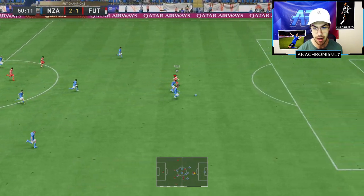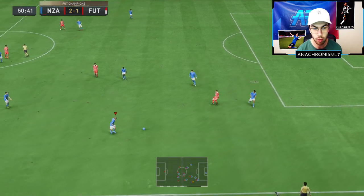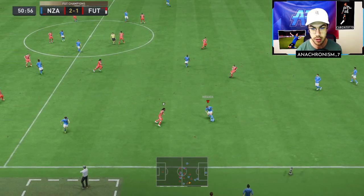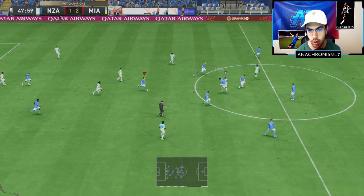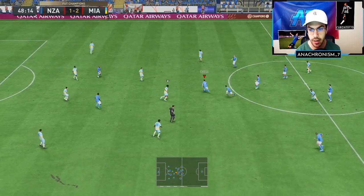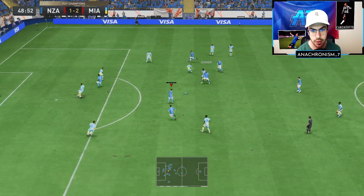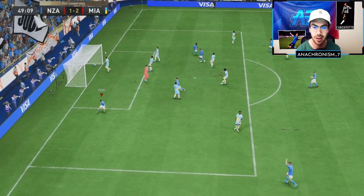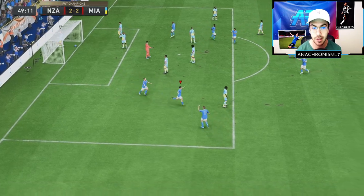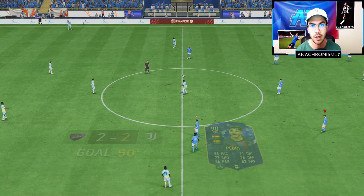Great tracking there by Fofana, and he's able to use that physicality against Royce, hold him off the ball. Solid stuff. Fofana able to step up and easily win that header — good use of the height there. And Pedri is going to get us the goal, all started by Fofana pushing up, winning us that header and getting that counterattack going.